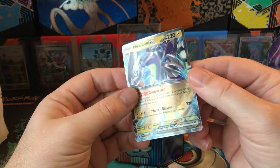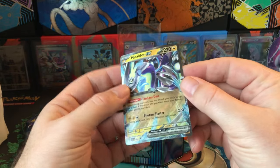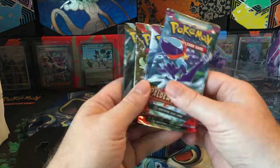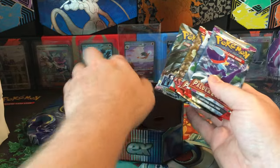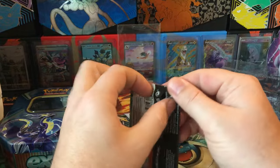The promo card could have honestly been in worse condition from how much it was being bent in there. Not the worst I've seen. We get Silver Tempest, Scarlet and Violet, and two Paldea Evolved. Paldea Evolved has kind of grown on me — it's actually a pretty decent set, I think. We'll start with Scarlet and Violet Base.